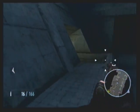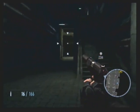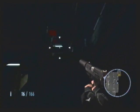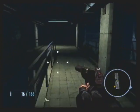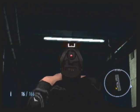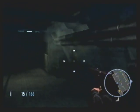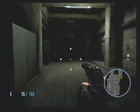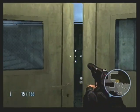It ups the difficulty considerably compared to the N64 game — in that one, a guard had to physically press a button or a camera had to see you for an alarm to go off, but not this time. Other than those pipes — and I have no idea why those pipes are there since they're too far away to actually hit the guards — there's nothing up there, so just go on ahead.